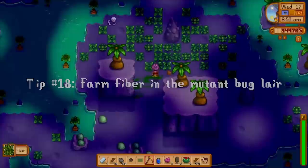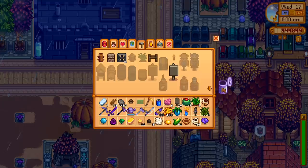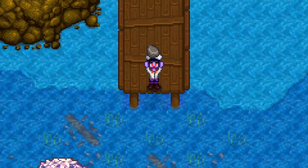If you're looking for fiber, the mutant bug cave is where you want to be. There are so many weeds in here that one trip through should get you set up for a long time. You may not think of fiber as something that you need a lot of, but once you get the golden clock and weeds stop spawning on your farm, you're going to need some way of saving it up for crafting.